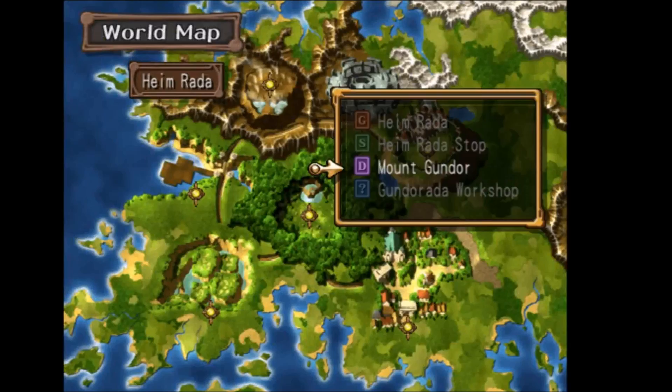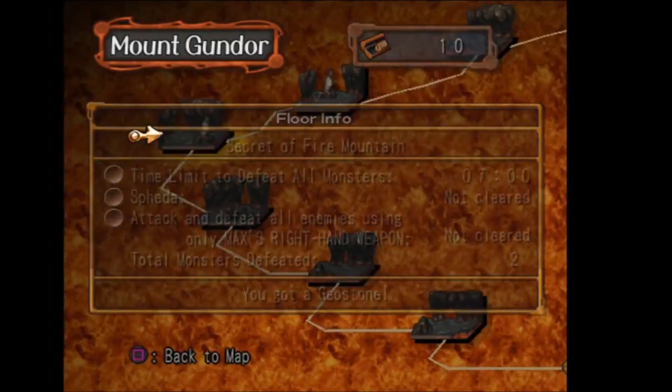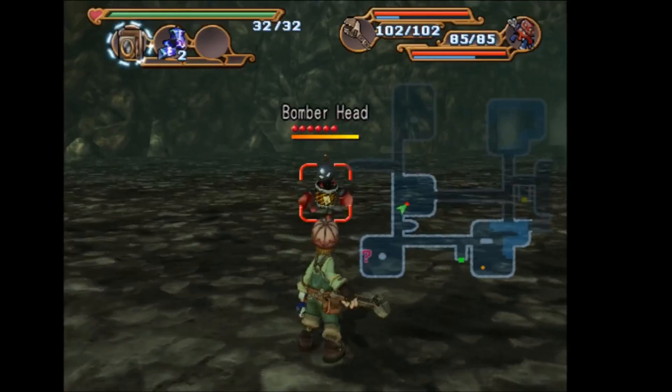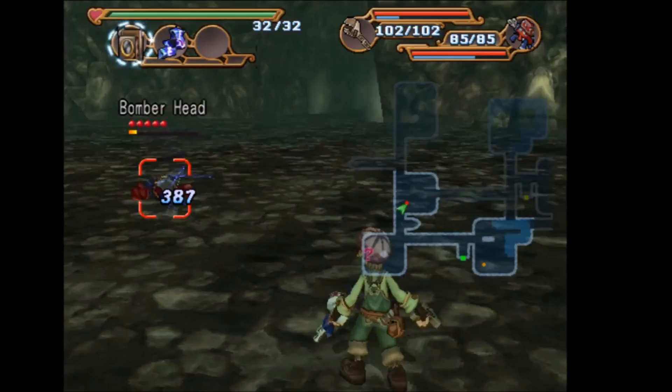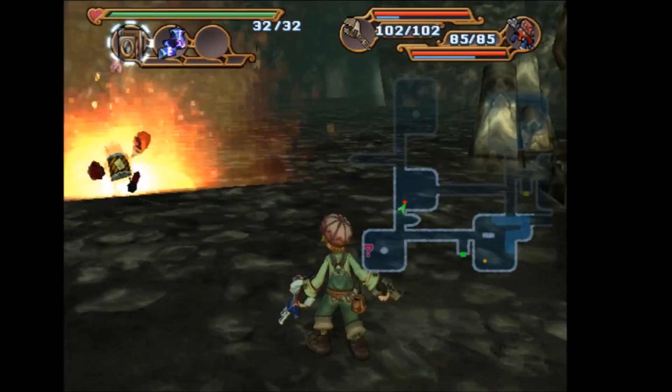The next scoop is the Bomber Head Boom, and you can find it in Mount Gundor on the danger zone floor. The trick for this scoop is that once you find a bomber head you want to throw a stone — a lightning stone, a fire elemental stone, anything that will get it to low health. Then it's going to try coming towards you and explode. At that point you want to take a picture of its body on the floor and that should give you the scoop.